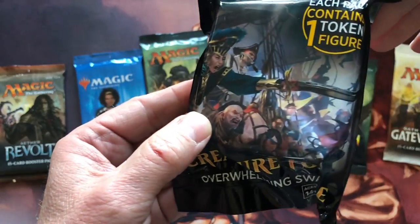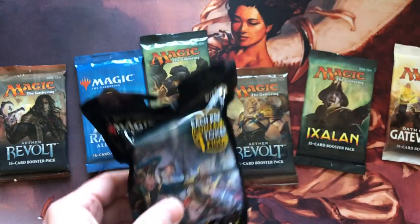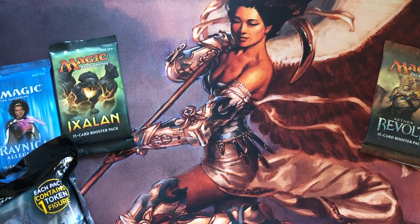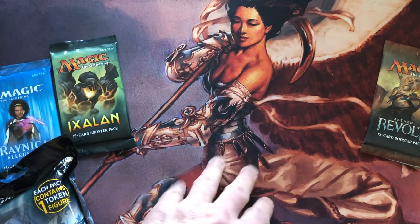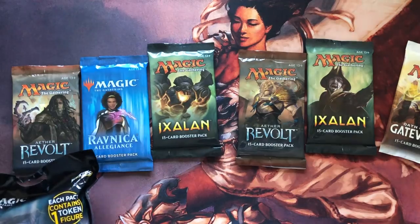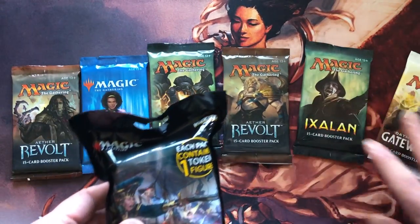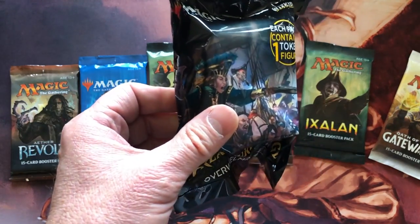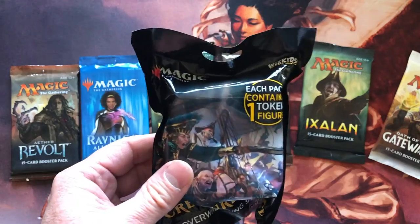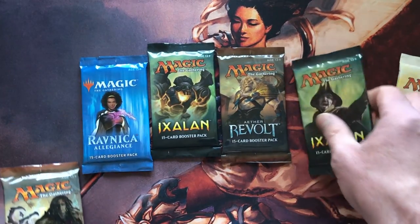The Creature Forge token is a pretty little figure — those are pretty cool. I like stuff like that on display. I also bought a Bruna playmat, changed my look from Kaya. Maybe Bruna will give me a little better luck. Another angel — yeah, let's get into the cracking!